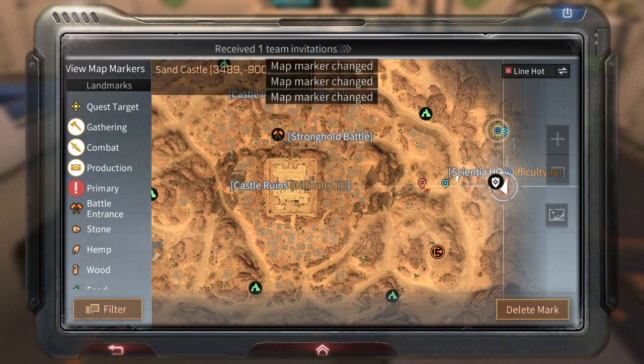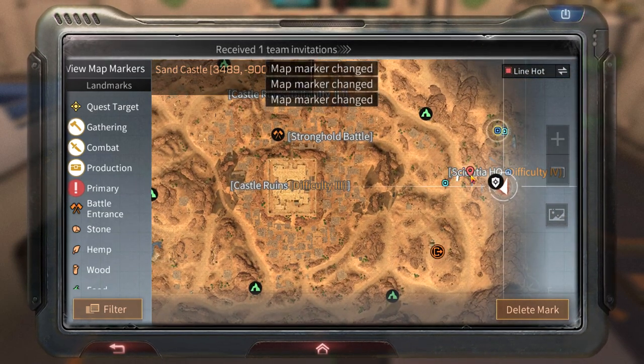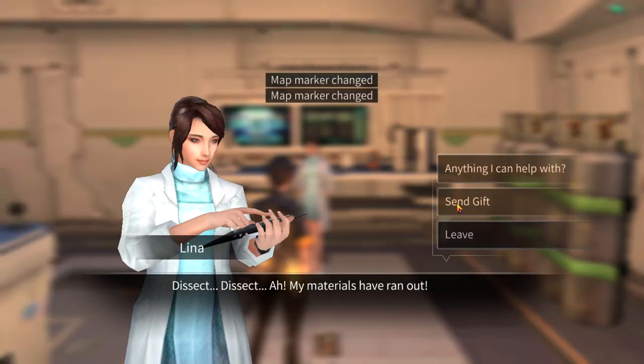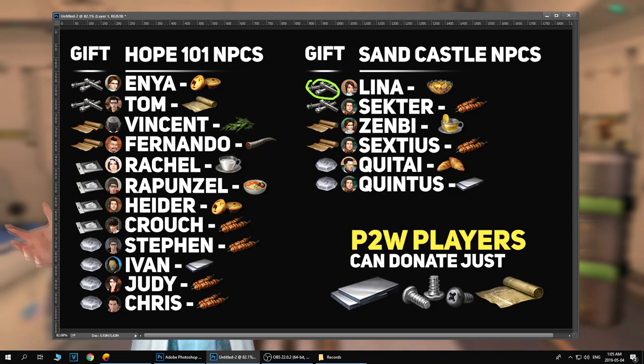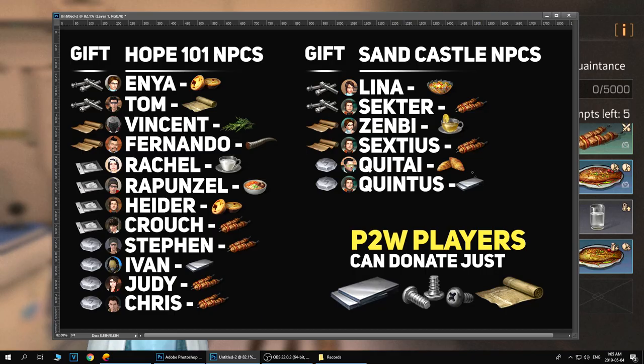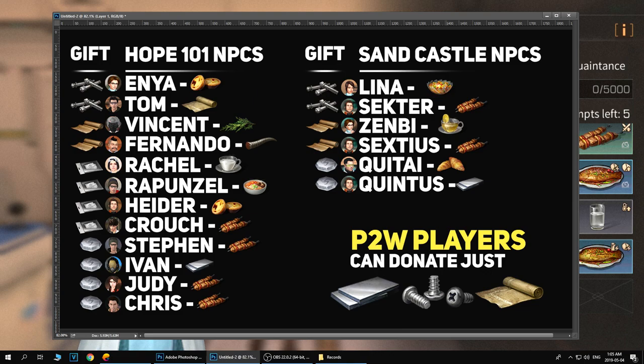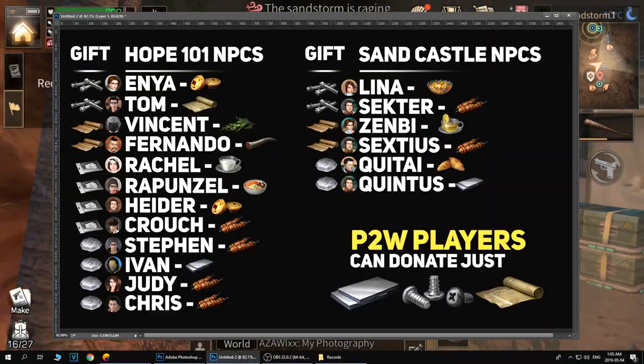Lena is located in the Sandcastle headquarters. Enter the building and talk to Lena — she gives weapon mods as a reward. Her favorite food is fruit smoothie. I have a full list of how to make all these recipes so check out that video, linked in the description and pinned post. You can use those recipes to max her out, or use aluminum if you're impatient.